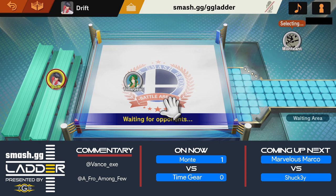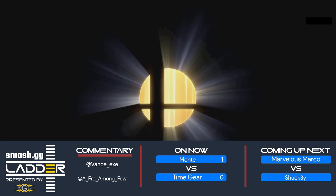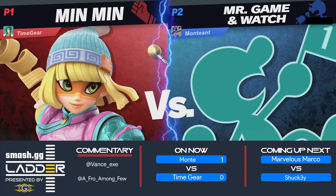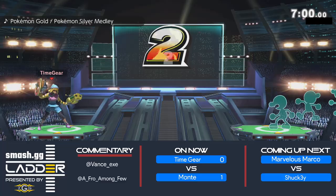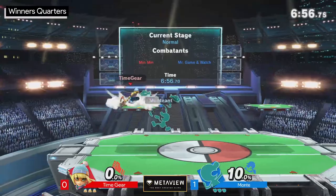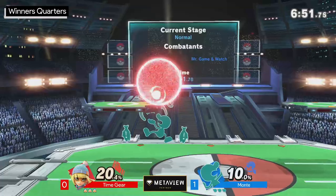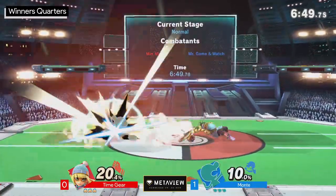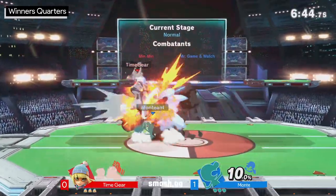Game & Watch has a really solid recovery and can also hit you when you're off stage. It's up to Time Gear to be patient and understand how Monty is going to be aggressive off stage now that game one has happened. Best of threes move fast so Time Gear needs to adjust quickly. Trying to jump early might be a tactic to avoid Game & Watch's back air, which is actually one of the slower ones among Game & Watch's array of killer aerials — but it clearly didn't work in game one.